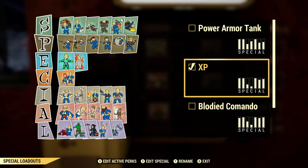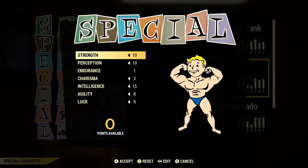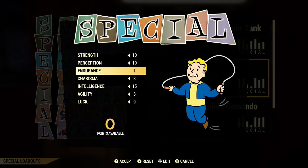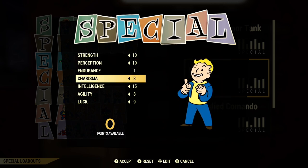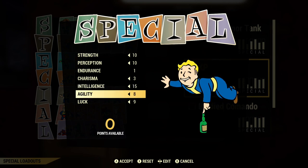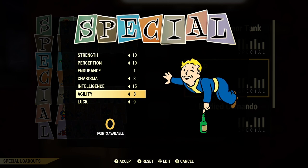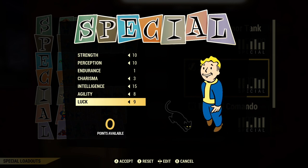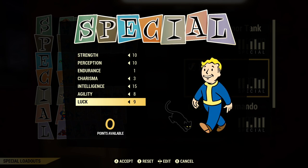My perk points are set up as the following. I've got Strength at 10 so I can have the maximum amount of carry weight as possible. I've got my Perception set at 10 because I'm a bloodied commando, so most of my damage perks are going to be coming from this area. I have my Endurance set slightly lower than what I normally have it set at so I can put some extra points in Intelligence, giving me 15 points in Intelligence to boost my XP as much as possible.